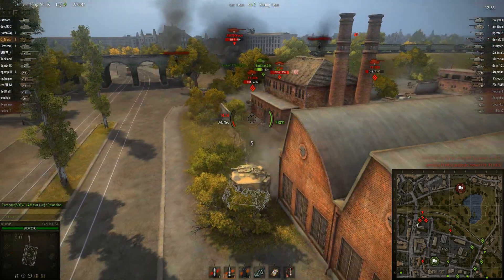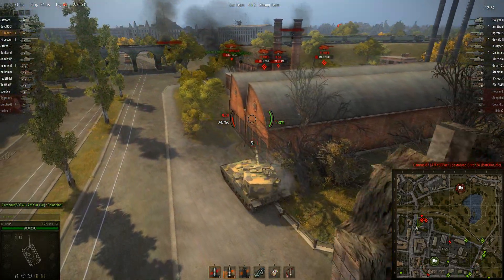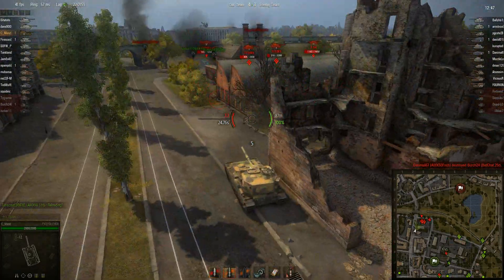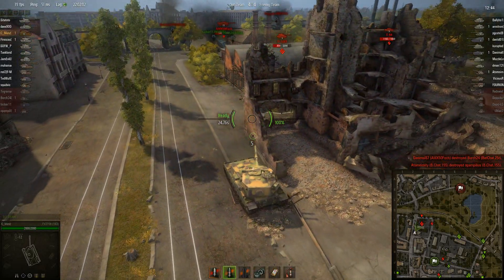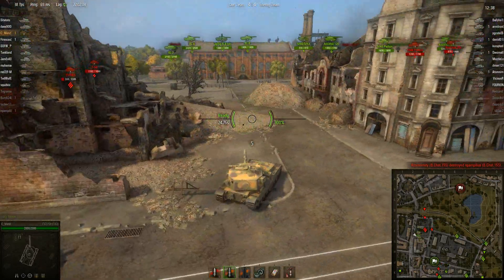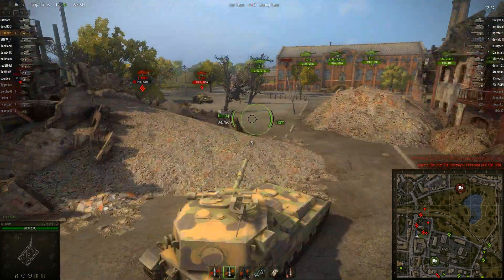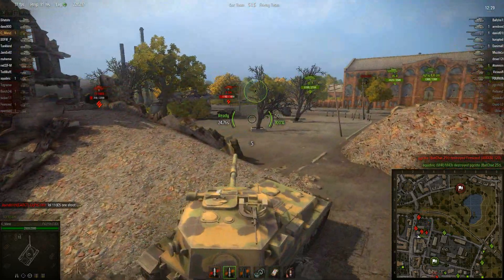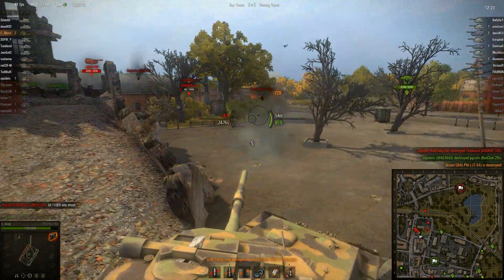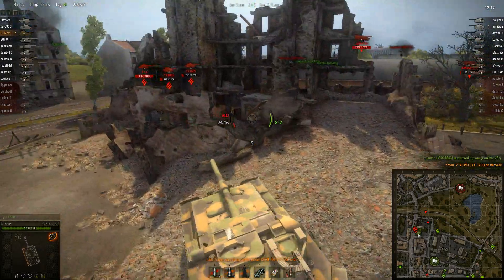Okay, I'm going to start trying to get out of here. AP shells are good but they're not reliable, and the HESH shells aren't reliable but they do more damage. One of our tracks is damaged. Got him. Hopefully I can survive.